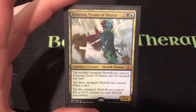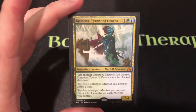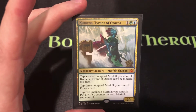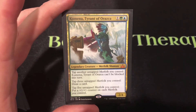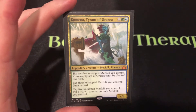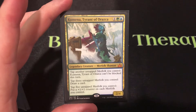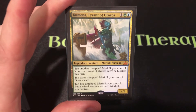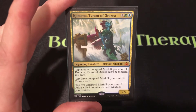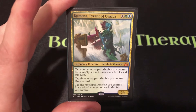Kumena costs 3 mana, so he's a cheap Commander, a 2-4. Tap another untapped Merfolk you control and Kumena can't be blocked — Commander damage getting through unblocked. Tap 3 untapped Merfolk to draw a card. Tap 5 and put a 1-1 counter on each Merfolk you control. This will be a fun tribal breakdown covering staples and how to abuse the tapping mechanic.